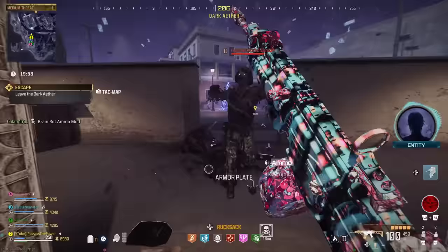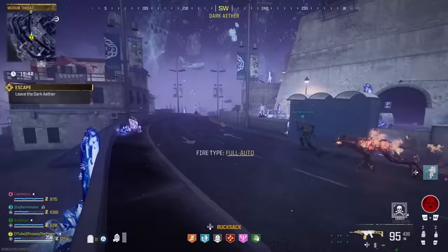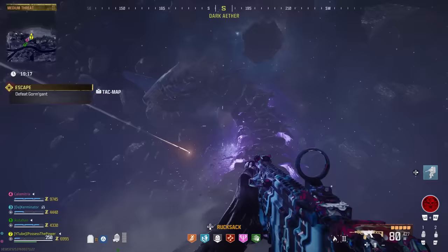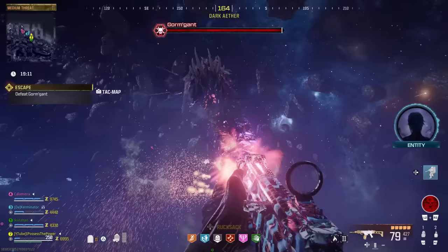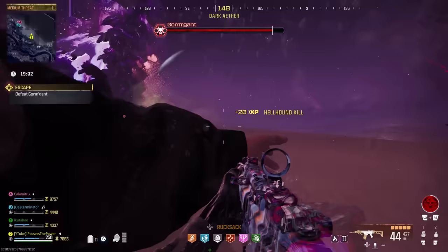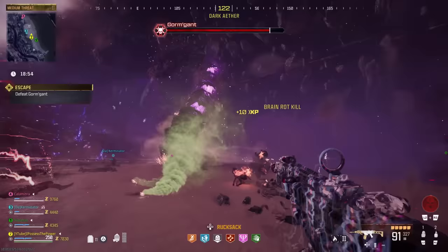Once you have done all four rock formations and charged them all up we're going to make our way over to the new objective to leave the Dark Aether. That's going to spawn a portal, and once we get over there we actually get tricked — it is a giant worm we now need to fight for the boss fight. This is the Gorm Gint, and if you're familiar with this worm from the Act 3 story mission, the fight works the same with the same mechanics. We have the slam, the laser mouth, the orb balls, and a few other things. There are a few different variables but for the most part it's the same.